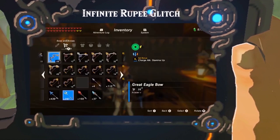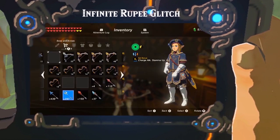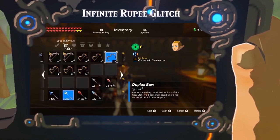Then go to the inventory again, drop the equipped bow, equip another multi-shot bow, and leave the inventory. Repeat this until Link looks funny or disappears — the menu is now overloaded.